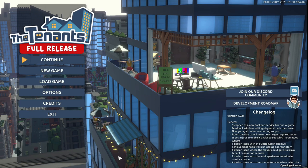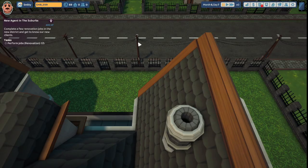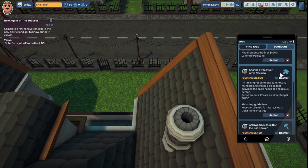Today we're going to explore the gameplay of The Tenants. We are working on a new achievement — new agent in the suburbs: complete a few renovation jobs in the new district and get to know your new clients. We've done one out of the five needed. Let's take a job for Anya Norman on Charles Street 158. The payment is ten thousand eight hundred dollars. It's a puzzle job — the space is very tight. The client wants someone to renovate a room and create a place for a religious person, requirements including an altar, budget eight thousand seven hundred and fifty dollars. Focus on preferred furnishing and floors.